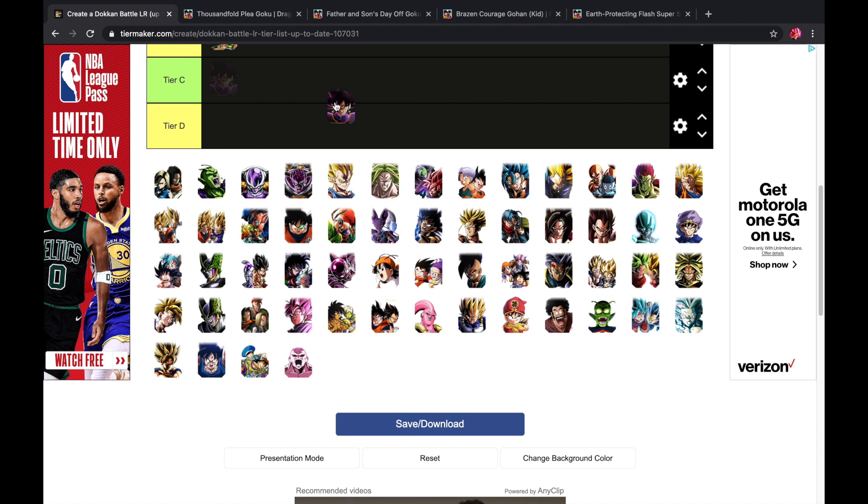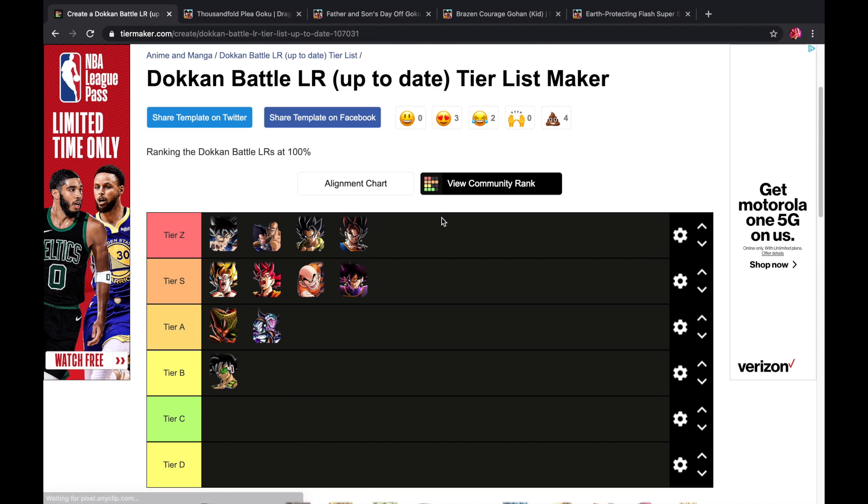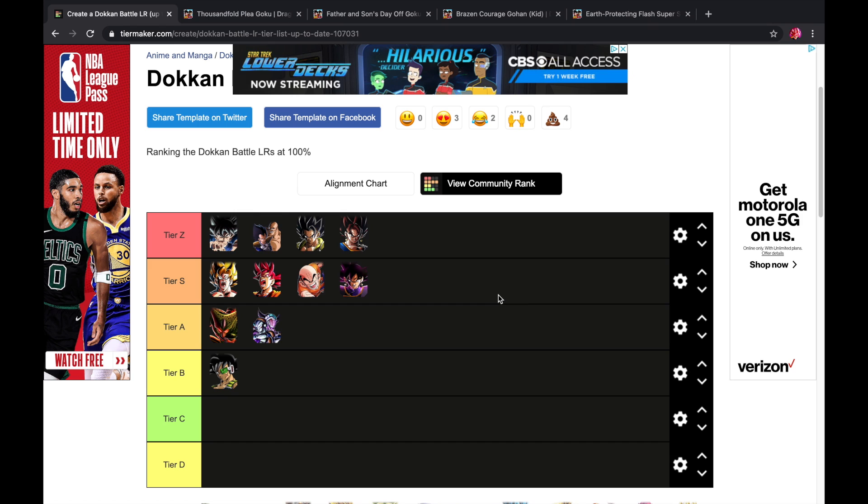Zamasu Goku is on the same level as Krillin — S tier. After his EZA he hits really hard. The only downside is he needs to finish off enemies to get the second part of his passive — an additional 59% attack and defense per enemy killed, requiring three kills total. When he achieves that he has moderate defense and pretty good attack for a free-to-play LR. He's a runnable option in Super Battle Road if you're using items.